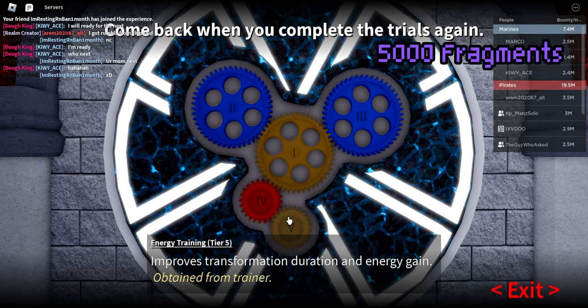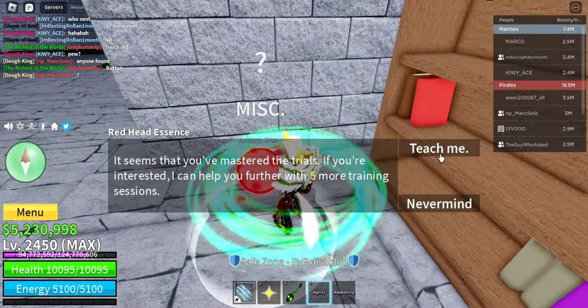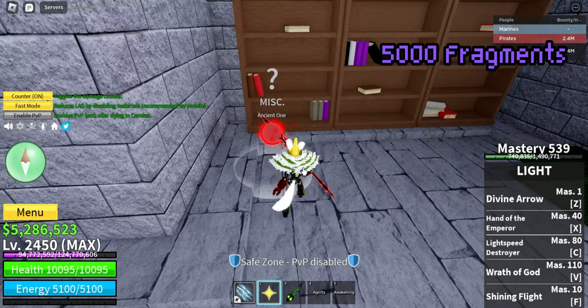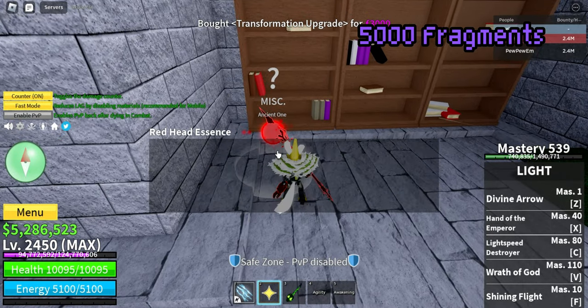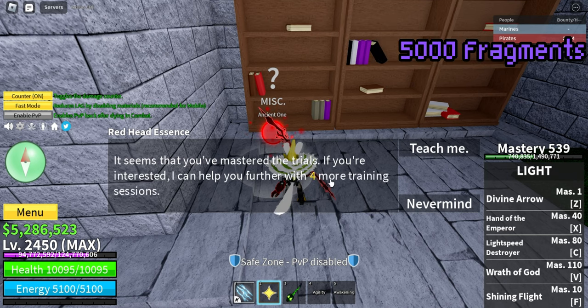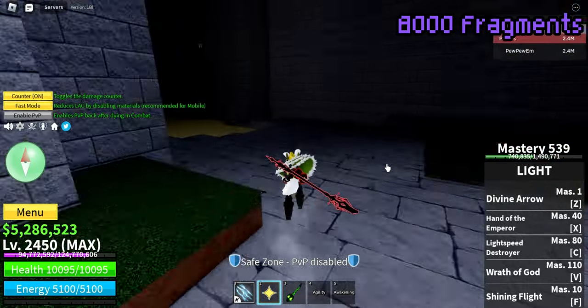But that's not it. If you want to fully maximize your race v4, you still need to train and buy fragments from the redhead essence. The next upgrade after completing all the trials will be 3000 fragments, which leads us to a total of 8000 fragments paid so far. From this point forward, the only thing you need to do is training. Lots of training.